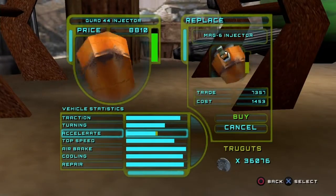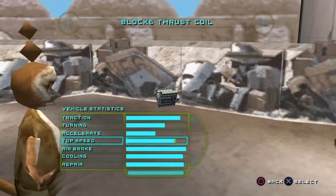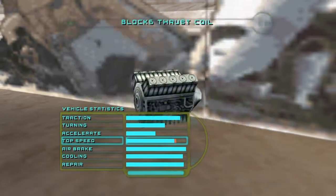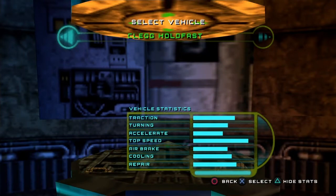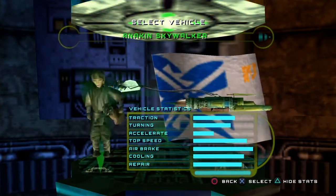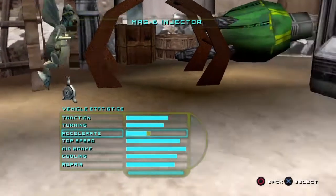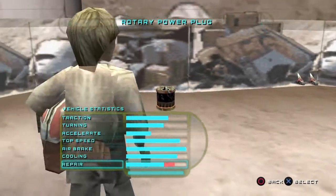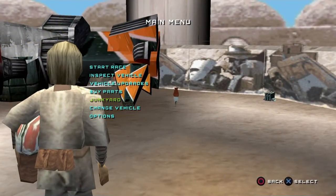Another trick — I don't know if it's intentional or not, but I'll give you this example. There's a quad 44 injector in the junkyard right now. I'm going to buy the block 6 thrust coil. If I go ahead and switch vehicles — all the way to Anakin — and go back to the junkyard, the items are not the same at all. Max 6, look at that. That's convenient, I will buy that. This is something that does exist in the game. I don't know if it's intentional or if it's a bug, but you can utilize this if you want to.